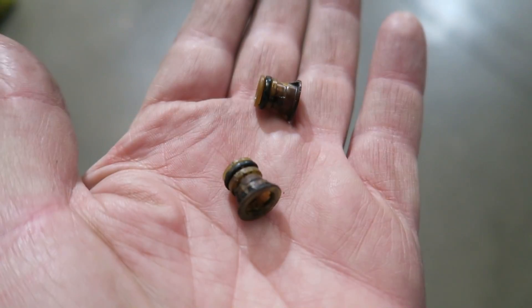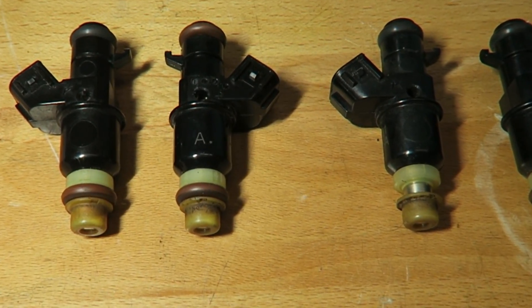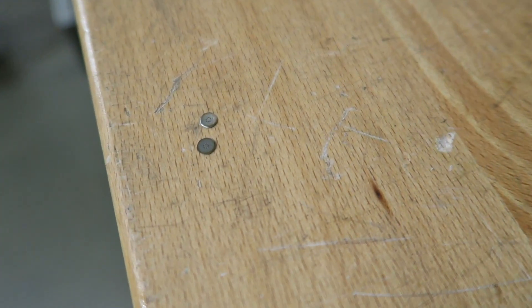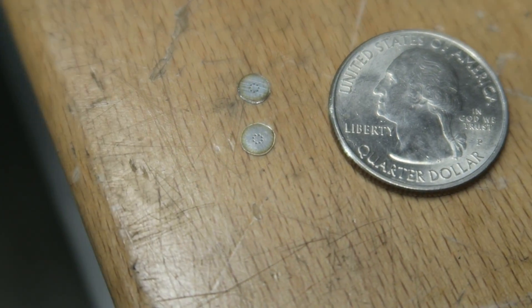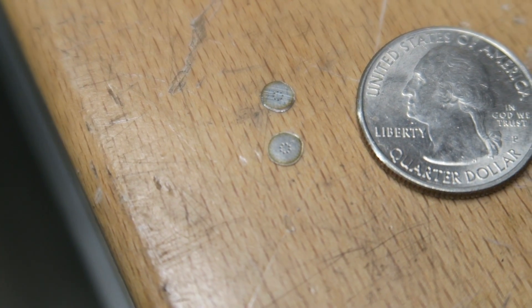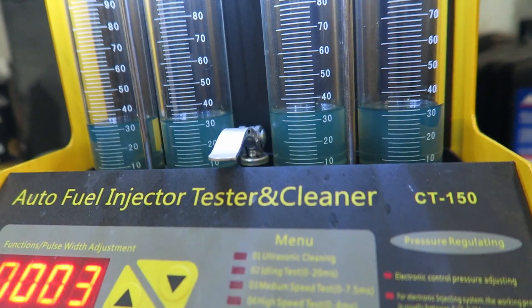So we've got these little caps that pull off, and then you grind the tip on a lathe. This is the plastic tip that pulls off, then at the very end of the injector you run it on a lathe and take the end off. It's basically a little micro screen — tiny holes. You're essentially removing that screen, and it roughly doubles the flow of the injector.